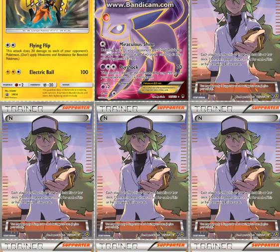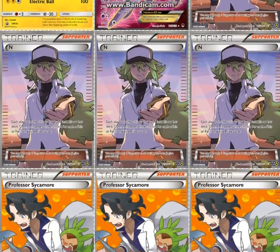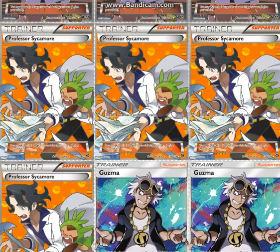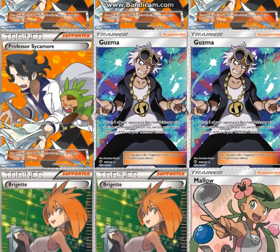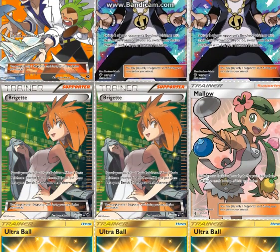For Supporters: 3 N and 1 Lillie — 4 N is probably better, but I prefer 3 N and 1 Lillie. 4 Sycamore, my favorite Supporter in this deck, just to get cards faster. 2 Guzma just to switch — switching is always good, but only 2 because you don't really need to switch that much with your sniping. 2 Brigette to get out Pokémon; typically you want to get out 1 Rowlet and 2 Zoroark, but if you already have a Zoroark in play then you want 1 Zoroark and 2 Rowlet. It just depends on what you have in play.